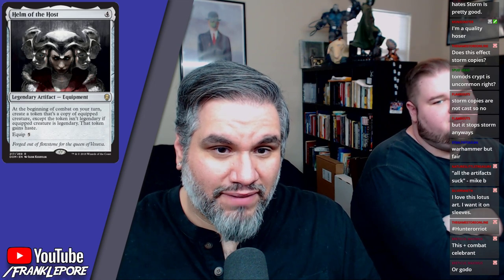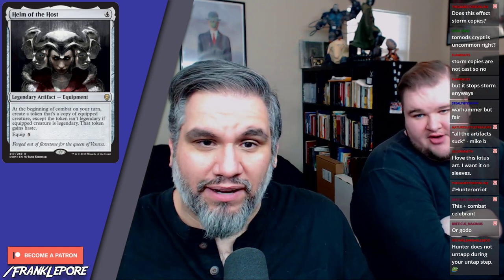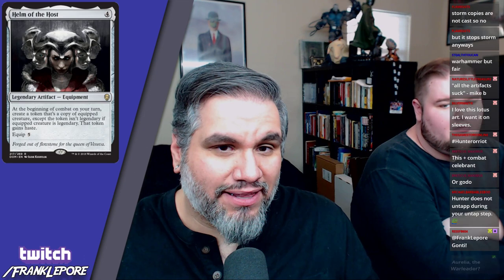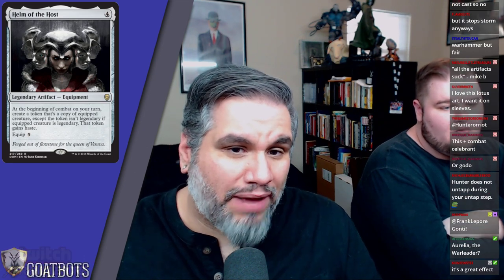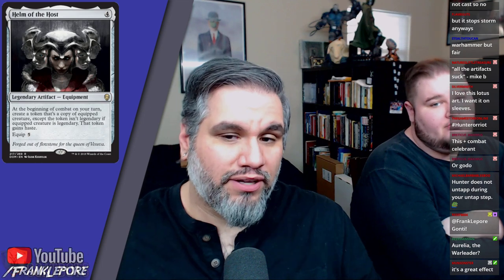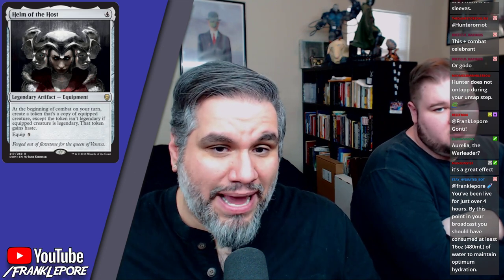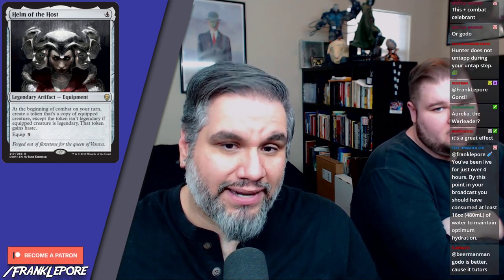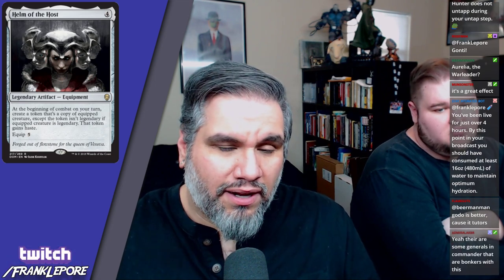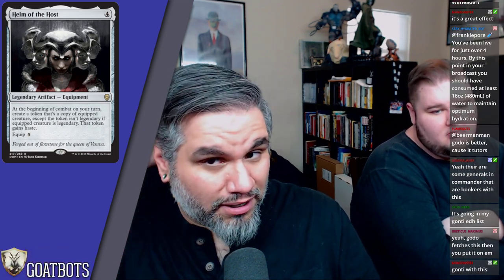The only problem with Helm of the Host is it's pretty expensive. But if you get one creature out — put it on like a Ravenous Chupacabra — the power level is there. Also, you don't have to attack with it. It's not copying an attacking creature; it just happens at the beginning of combat and the copy gets haste. So you can play the creature, copy it, have both in combat, and not have to commit to attacking with either. This card seems really strong — I don't know if it breaks Standard or is just a commander card, but it's worth keeping in mind.